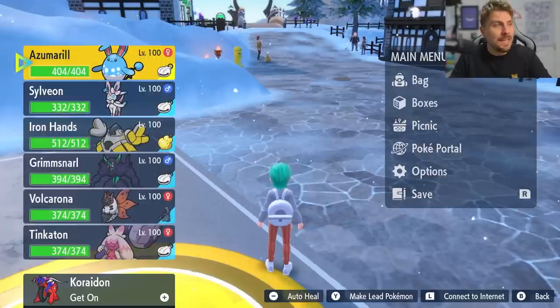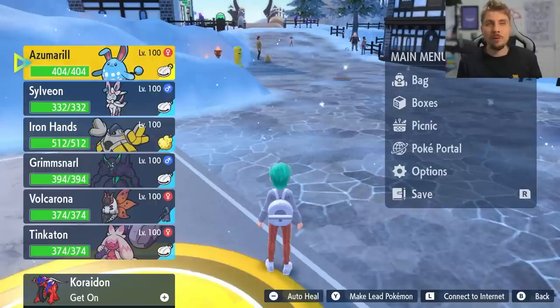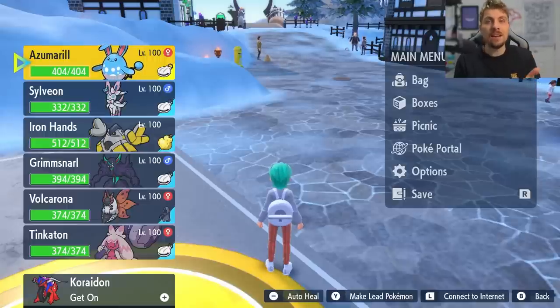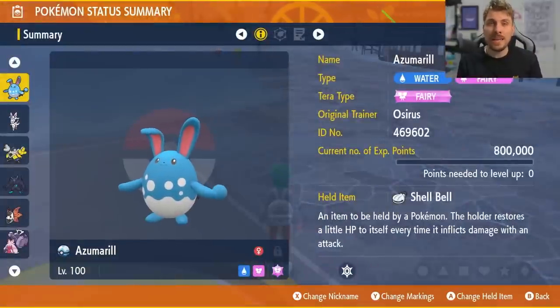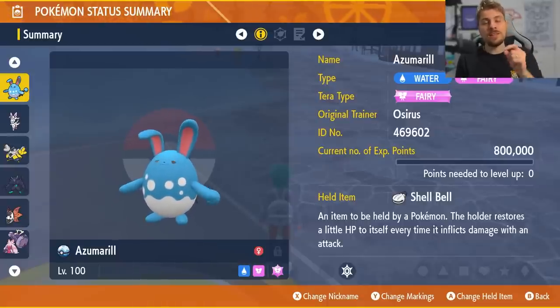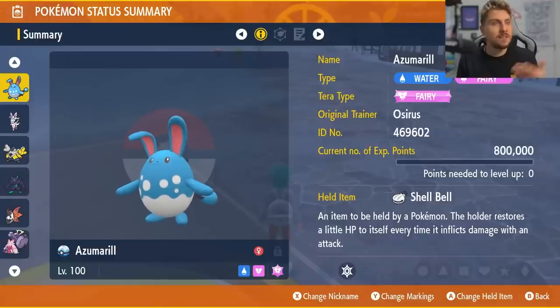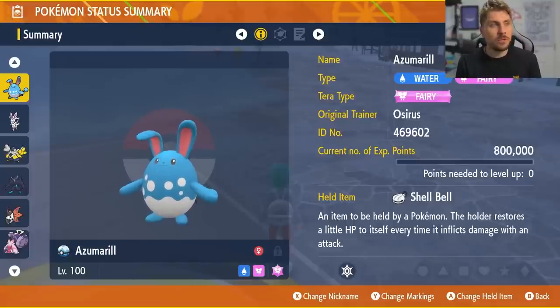For the Dragapult and Haxorus raids specifically, you're going to need some Pokémon to make things a little easier. Both being Dragon types, Fairy types are the first thing you'll think of. The majority of these builds are for soloing raids on your own. If you'd like a more dedicated video covering solo and support options for all different varieties of Tera types, let me know in the comments and I'll put something up before this event drops on Friday.